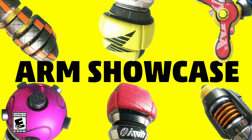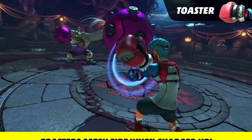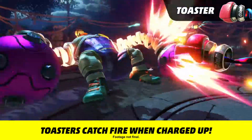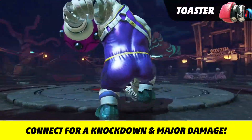ARMS WEAPON SHOWCASE BEGIN! Toaster! Charge them up and the toasters will catch fire! Enemies who get punched get lit up — literally! Connect for a surefire knockdown and major damage!